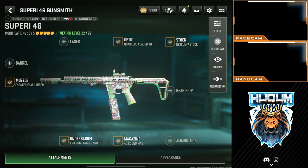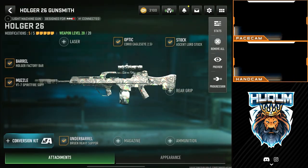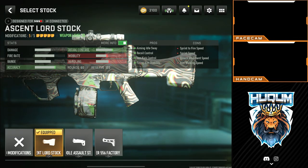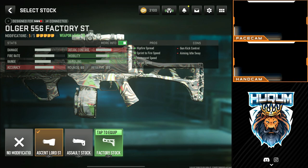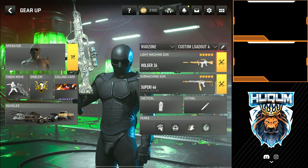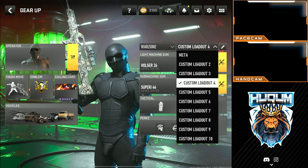Moving on to loadout number four, we are using the Holger 26 and Superi 46. Here the Superi is a different build — I have removed the high grain round and I'm using the Optic Quarters Classic, which really helps with bullet registration. For the Holger 26 this is the standard build; the only thing I would change is to the Holger factory stock for Rebirth Island, or the ST Lord stock for a long-range map like Vordansk.